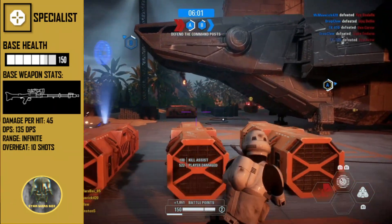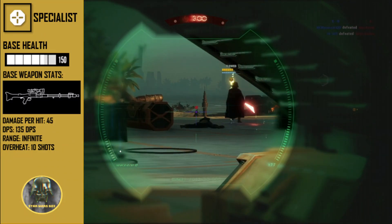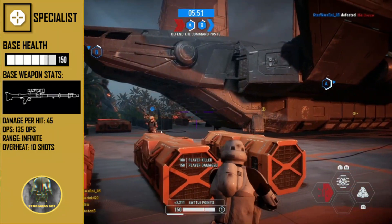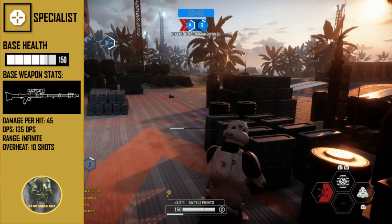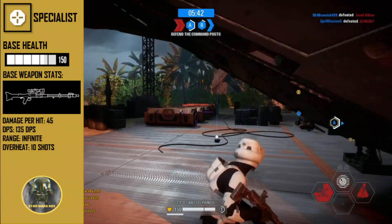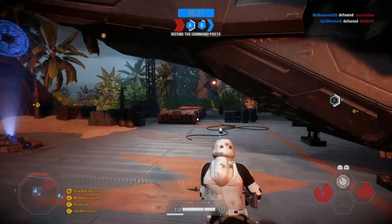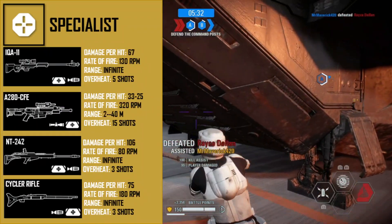Their base weapon is honestly pretty terrible, dealing 45 damage to the body with a DPS of 135. As a sniper it has no damage drop-off, giving it infinite range, and it overheats after 10 shots. It's a miracle that co-op exists because getting kills with this thing against actual players is very, very challenging.